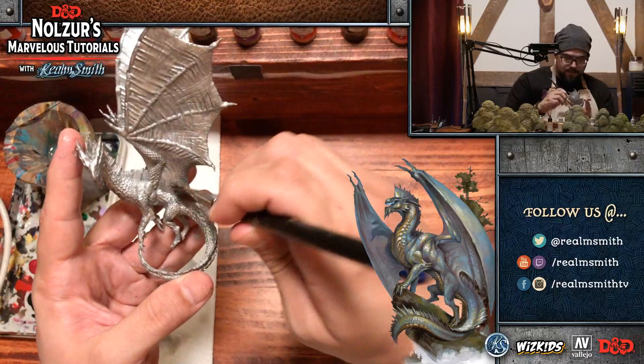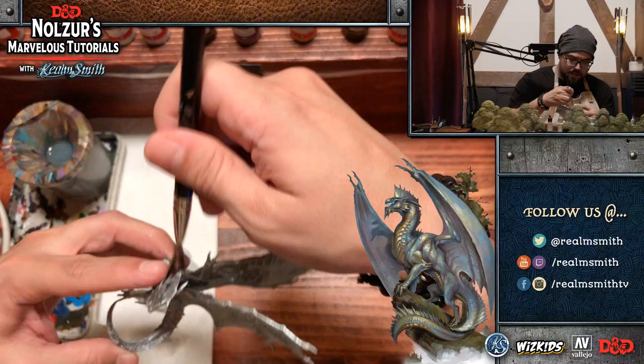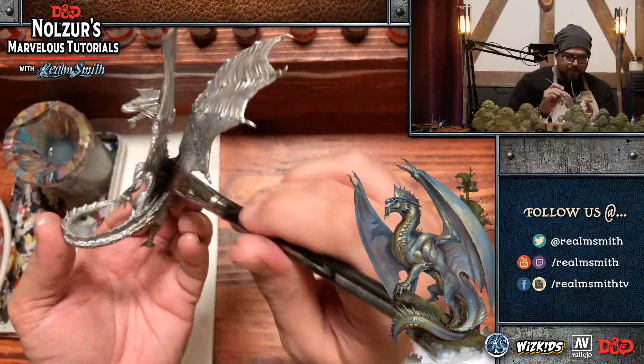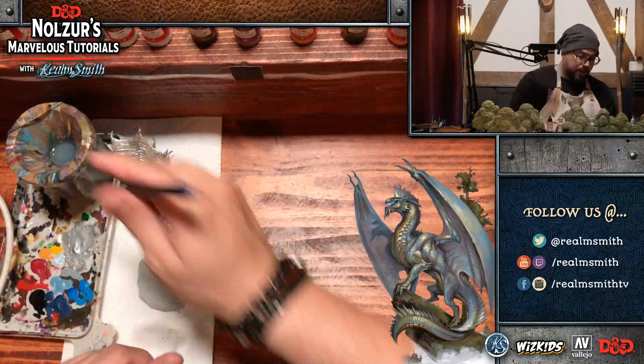The Syrinscape music in the background is so peaceful — a little change up from last week with the bard in the tavern. I think last week it was the wagon journey and a camping mood that we used while painting draft horses for the Vistani wagons, which we featured in last week's episode of Into the Mist.